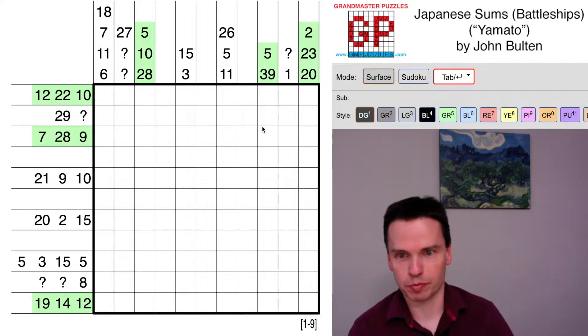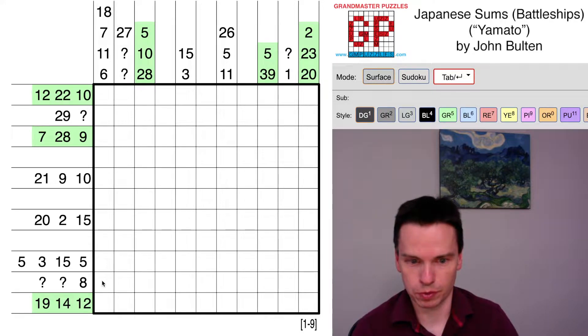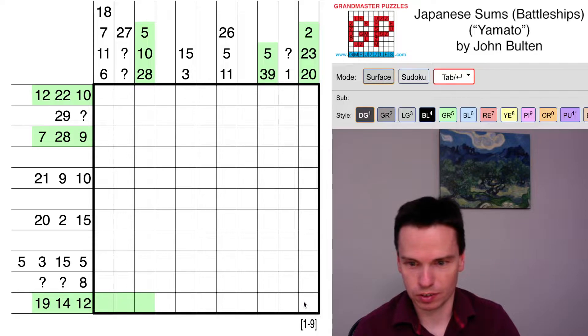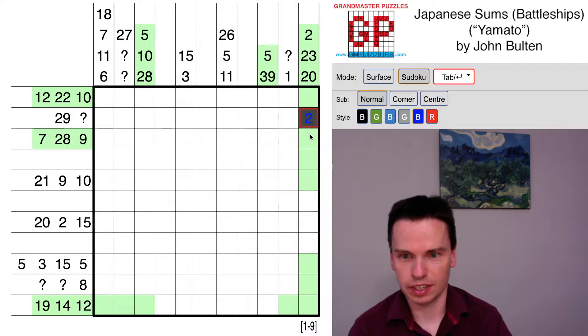The most constrained rows and columns are the ones I've marked, and these on the edges, which are both 45 — this bottom row and rightmost column look the most key. That's because we've got 11 cells in the grid. All nine numbers have to appear, and there are going to be gaps between these clues. So the 19 must start in the leftmost cell and take at least three. The 12 must start here and take at least two. The 20 must start here and take at least three. The two is here and finishes, and then the 23 must start immediately and take at least three.